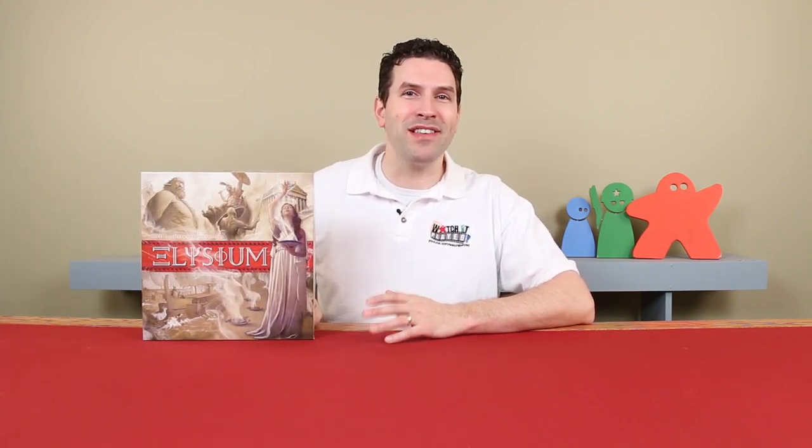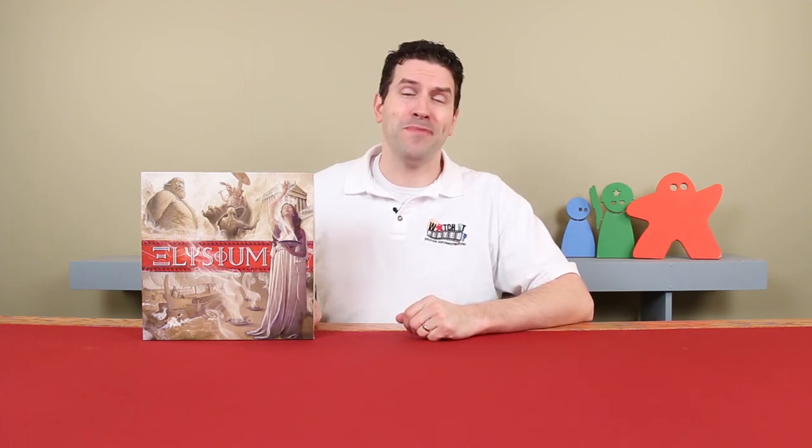Hi, everyone. Welcome to Watch It Played. My name is Rodney Smith. In this video, we're going to learn the two to four player game Elysium, designed by Matthew Dunstan and Brett J. Gilbert, and published by Space Cowboys and Asmodee. As a demigod, you long to claim your place on Mount Olympus, but so do others. You're going to have to forge your own legends through great deeds and daring quests in order to prove yourself worthy and be heralded to the summit. So join me at the table, and let's learn how to play.